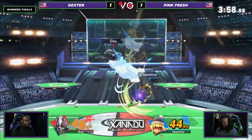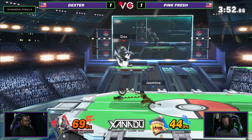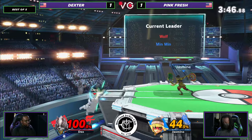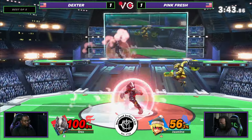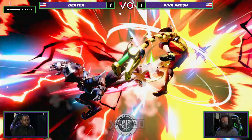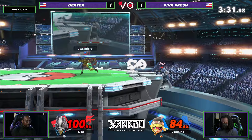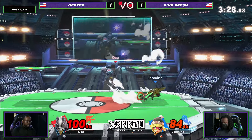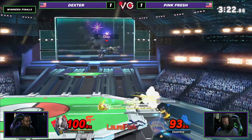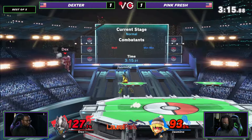Gonna jump over that. Good dash attack from Pinkfresh. Air dodging up to avoid the grab. I think if he did an F-tilt or an F-smash right there he would've gone past that too. Imagine if this game didn't have directional air dodge — how would you play against Min Min? Trying to slam with the lasers. Gonna make it back though. He's looking for it. Great patience from Dexter if he's gonna run into that Megawatt.